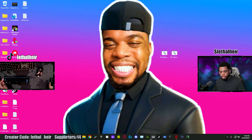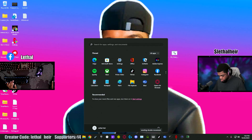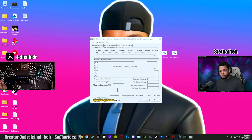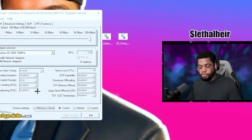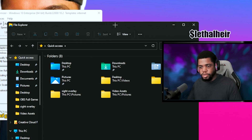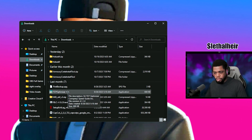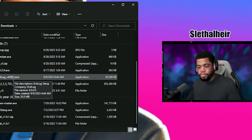The next program I have for you is called TCP Optimizer. I'm going to run you through the settings quickly, and that'll be it for this video. To download TCP Optimizer, I'm going to leave a link in the description — it's pretty straightforward to download. Once you download it, you'll find TCP optimizer.exe in your downloads folder. You download it, unzip it or whatever from the website, and I'll leave a couple of websites so you won't have any problem getting it.